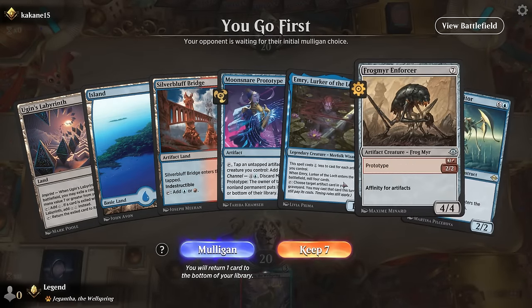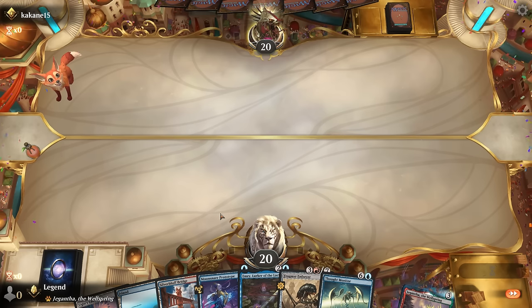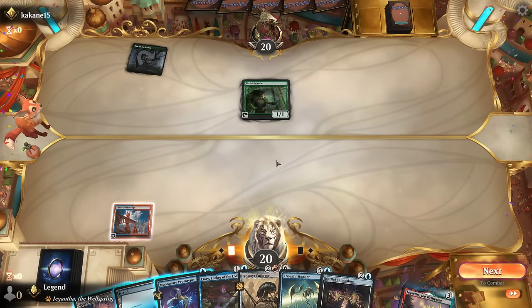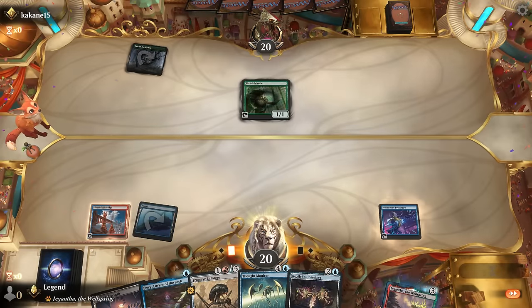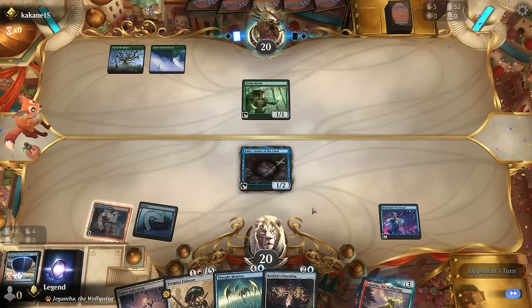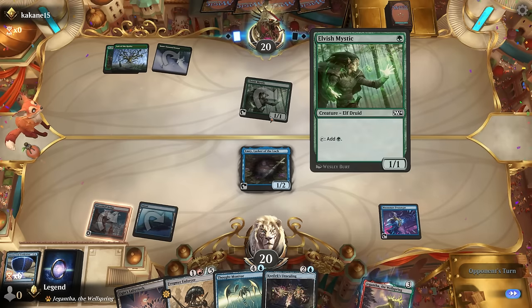We're on the play with a fine hand — we can pitch the Enforcer to Ugin's Labyrinth if needed, but for now we play a tapped Bridge and then next turn we can play Emery. Opponent seems to be on Elves with a Lair into Elvish Mystic. The Unsealing was a great draw so we could cast it now, though Prototype plus Emery still develops our mana. Next turn Emery can get something back. We have both Synthesizer and Unsealing available, and the opponent might be on green devotion with Utopia Sprawl.